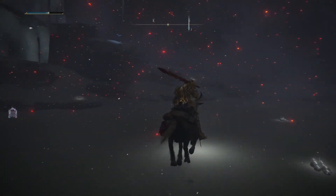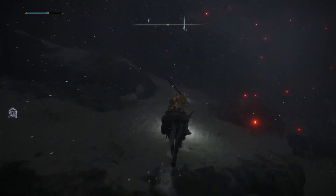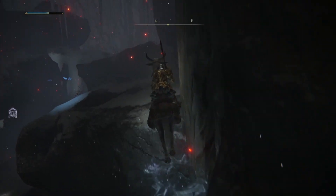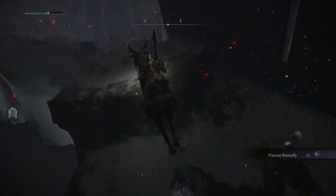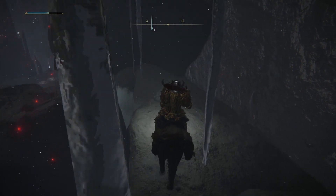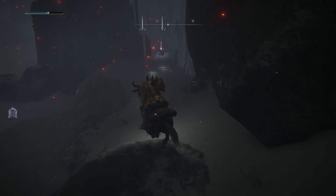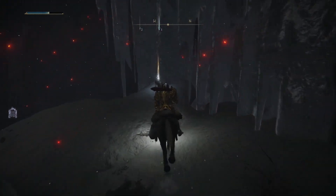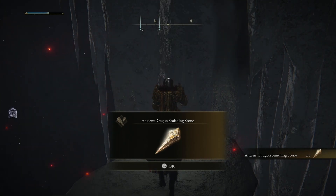This one is very important because it lets you upgrade to plus 10. So if you continue forward you can go further — we're just going to jump over there. They're at the end, so jump again, and here we go — this is the Ancient Dragon Smithing Stone.